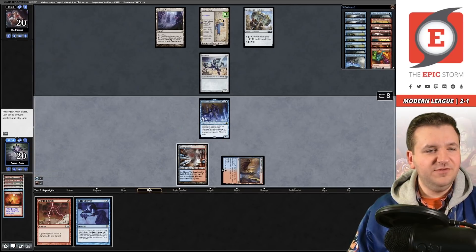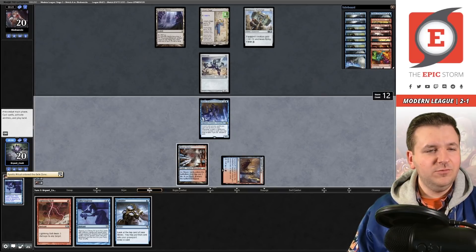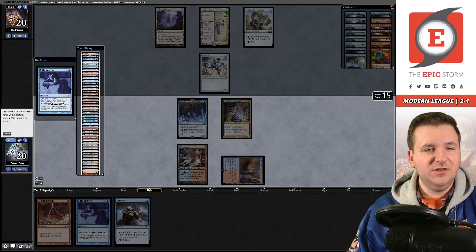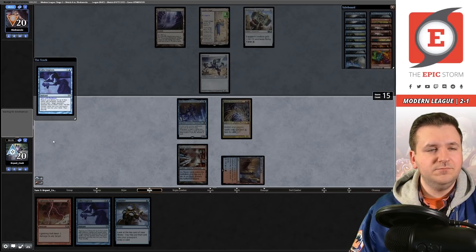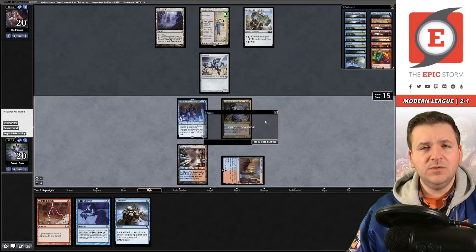We cast more spells — Manamorphose for double blue, another Manamorphose for double blue. We play a Goblin, Gifts Ungiven — Past in Flames, Grapeshot, Wish, Discover — why not. Storm is at 15. Opponent concedes. Game three coming up — we'll resubmit our sideboard from game two.